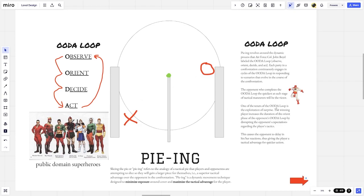One of the tenets of the OODA loop is the exploitation of surprise. The winning player increases the duration of the Orient phase of the opponent's OODA loop by disrupting the opponent's expectations regarding the player's tactics. If I complete my OODA loop faster, the opposing player — who's walking around trying to orient themselves — reaches the point where I have sliced the pie and they are now within my field of vision without knowing it. When they turn to look, they see you with a gun pointed at them. You beat them because you're already on Act — ready to shoot — while they're still trying to orient themselves.